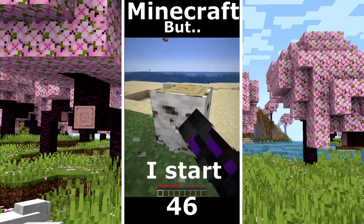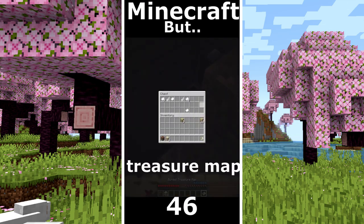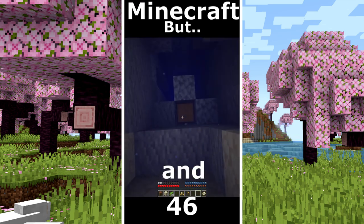Minecraft but I can touch orange. I start by collecting some wood. I make a boat and I go to explore the ocean. There is a chest with a treasure map. A portal ruin but no diamonds. Here is the treasure and we found diamonds.